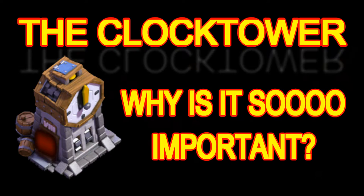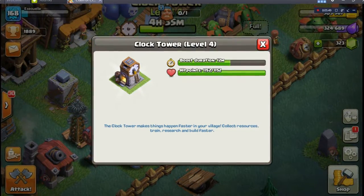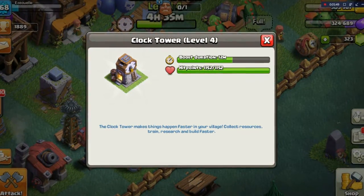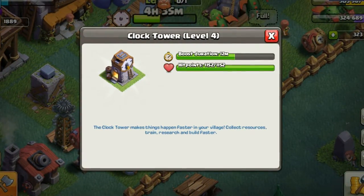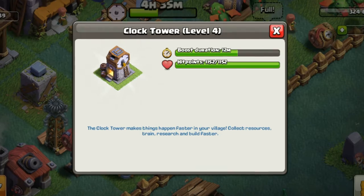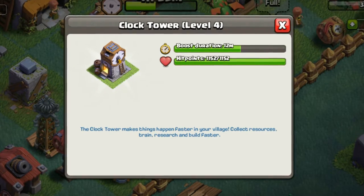The last thing, and this is probably the focal point of the whole video, is the importance of the clock tower. This goes right back to only being allowed to loot three times a day. We are limited with the upgrades we can do, so this clock tower is critical. Right now I have mine at 12 minutes. Three times a day I turn it on and get a 12-minute boost at 10x speed — so everything upgrading for those 12 minutes will look like it had been upgrading for 120 minutes.